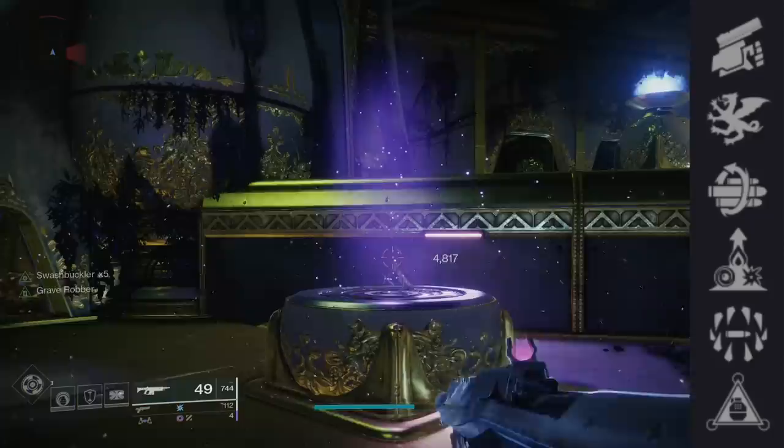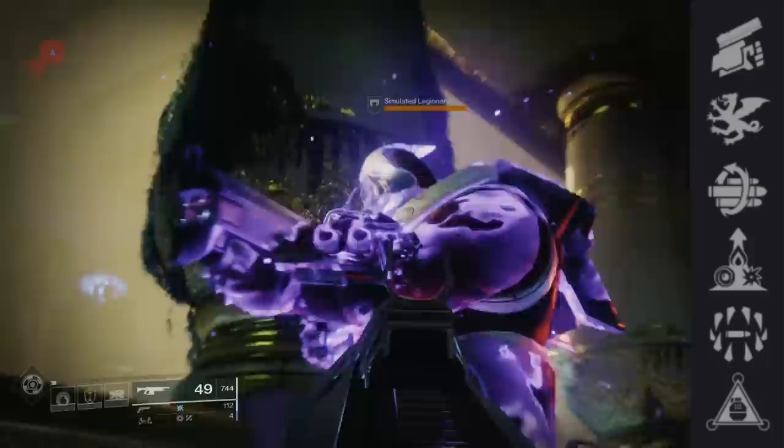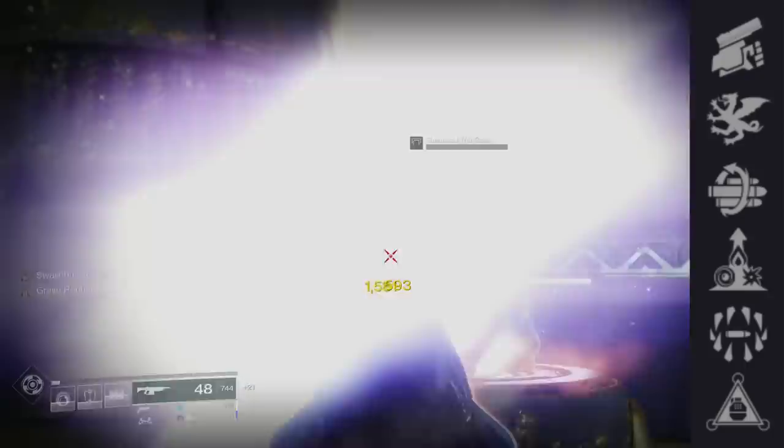In the final node we have Swashbuckler — at x5 stack you deal 33% more damage, or the same as Rampage x3, and the same as Multi-Kill Clip x2. You can melee an enemy and immediately jump to an x5 stack and then chain it, always keeping it at x5. Always a solid perk.